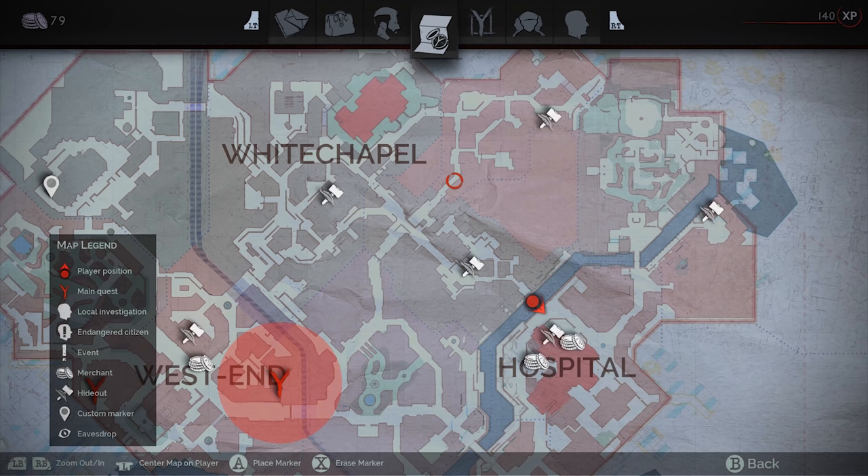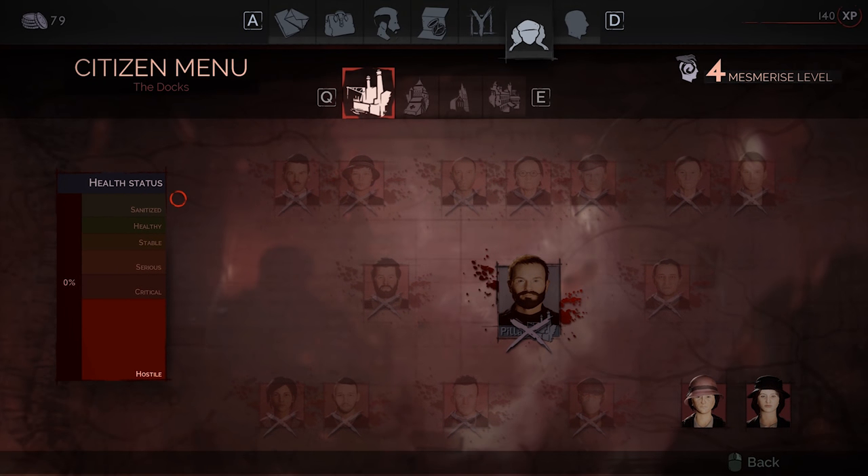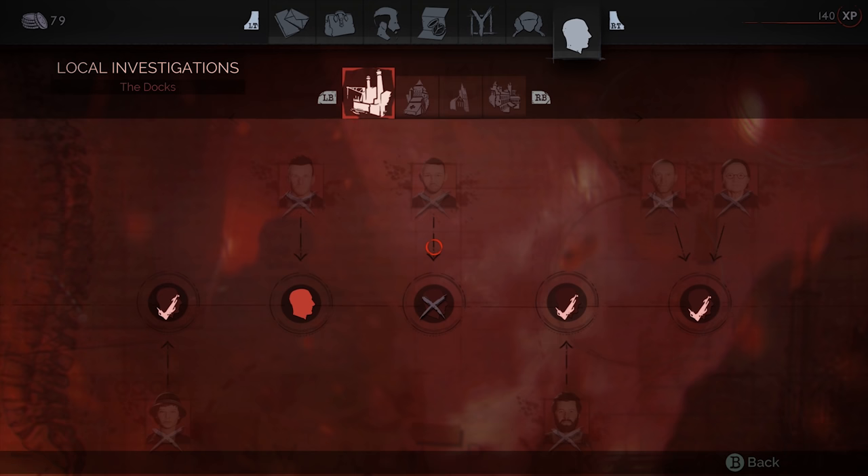What's up everybody? This is Carrick with ACG and welcome to another gameplay explained video. Today we're going to be looking at Vampyr's social system. This is a citizen menu that you have within the game that covers the various different districts. So let's jump right on into this.